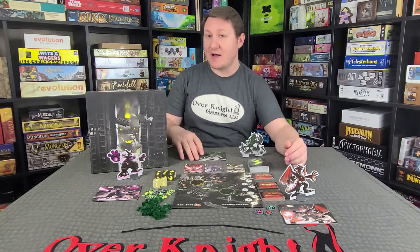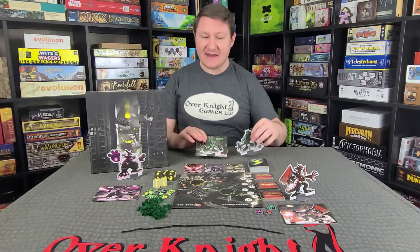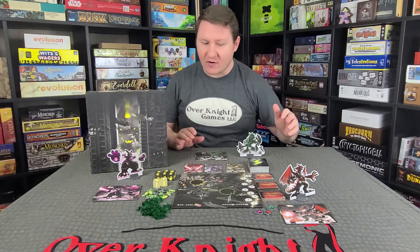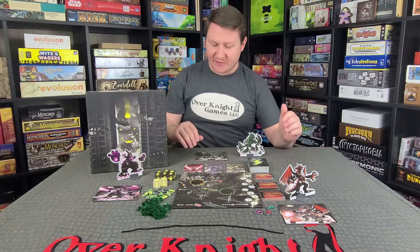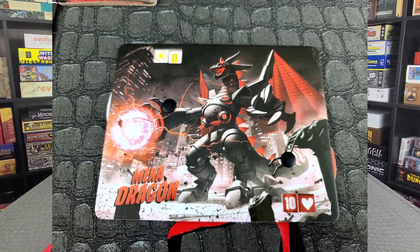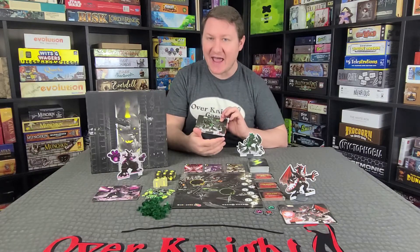Each player is going to grab their player board, their standee, and a wickedness token. You're gonna place the wickedness token on the bottom right hand corner of the board so you can climb up that track a little bit later on. Your player board is going to be set for zero victory points because we're just starting out the game, and ten health.